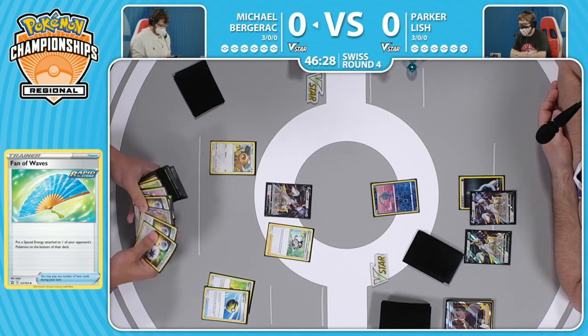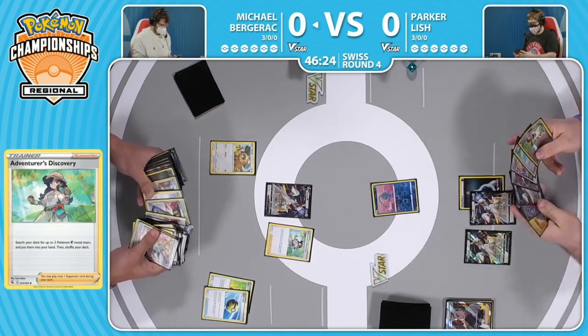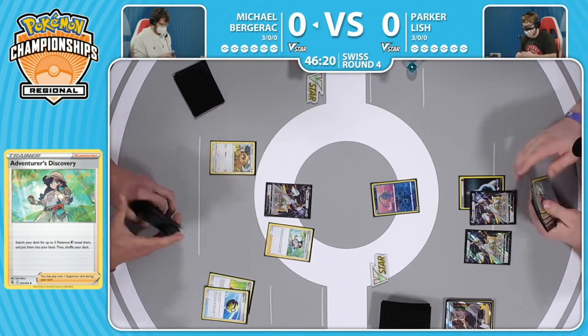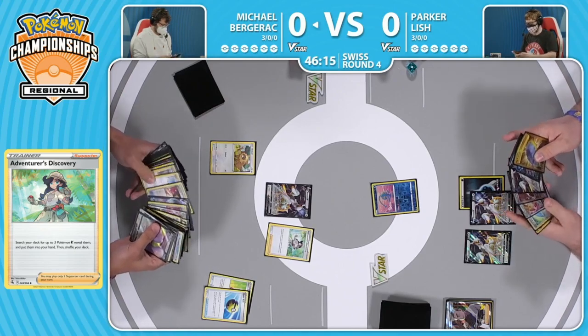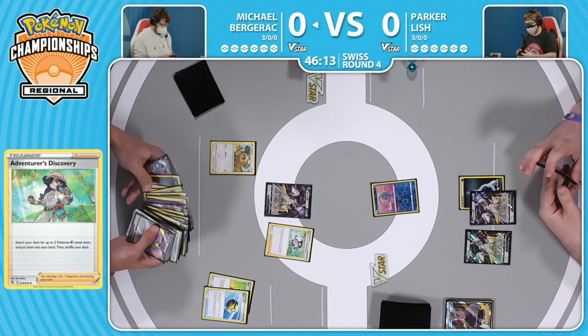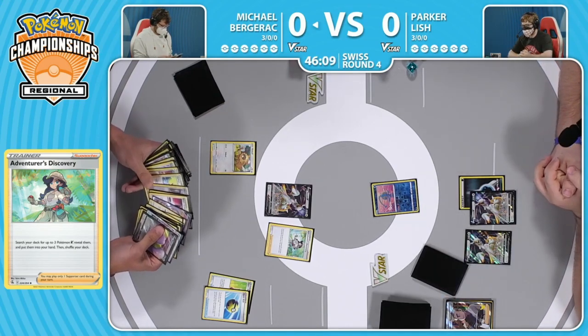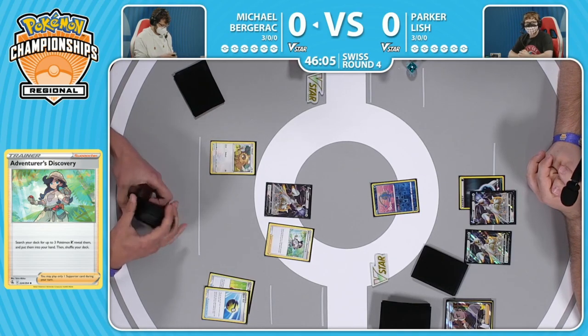The Fan of Waves was absolutely devastating - Michael's struggling to figure out even what to do. Goes for the Adventurer's Discovery here, being able to search for three Pokemon V. But this is going to be a couple of Malamar, maybe that Arceus V Star. You do see that Ditto, so that is a way to get another Arceus V in play if this first one gets knocked out. There's the Ditto V but there's just nothing to help out here with Adventurer's Discovery.